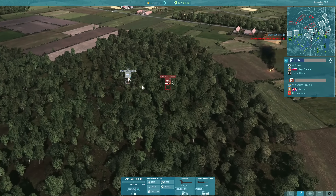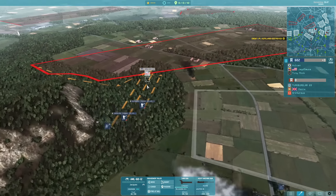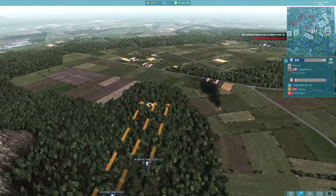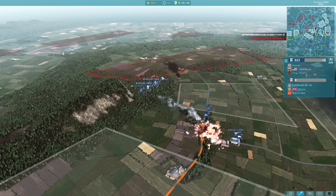The AML 60 here finding some infantry and going to be able to take them out. I really am a big fan of these AMLs — they are fantastic infantry fire support at close range, as long as you're actually using them with your infantry and not letting them get ahead of themselves.